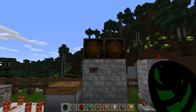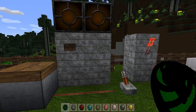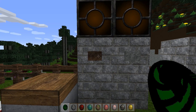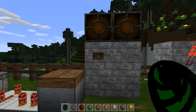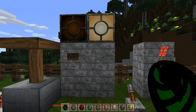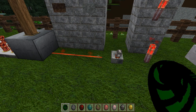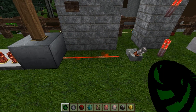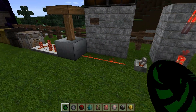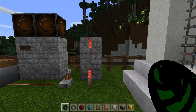Now we get over to our pistons, some redstone lamps and buttons, switches and redstone torches. You can see those redstone lamps in action and the pistons looking very nice. The lever and the redstone wire on the ground — when it's activated it has a little particle effect that comes off of it, which is pretty cool.